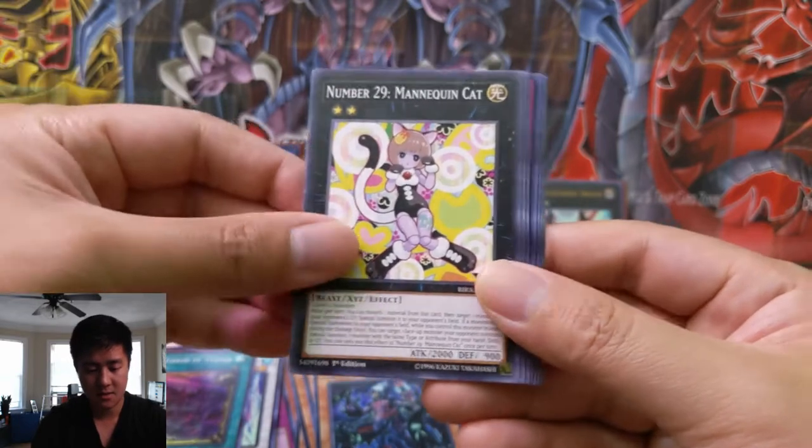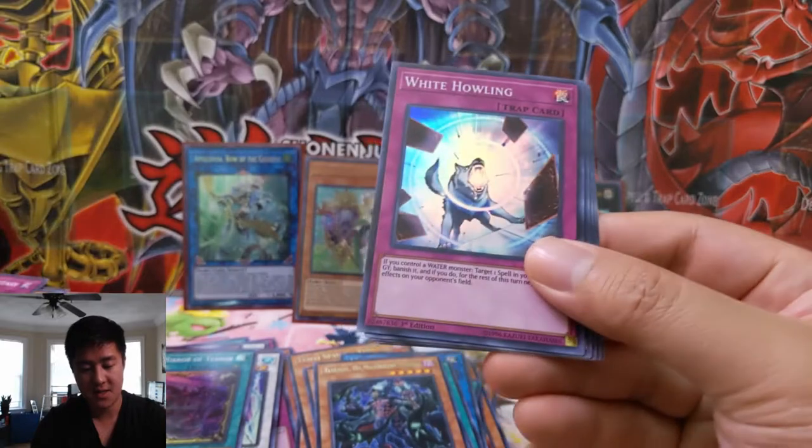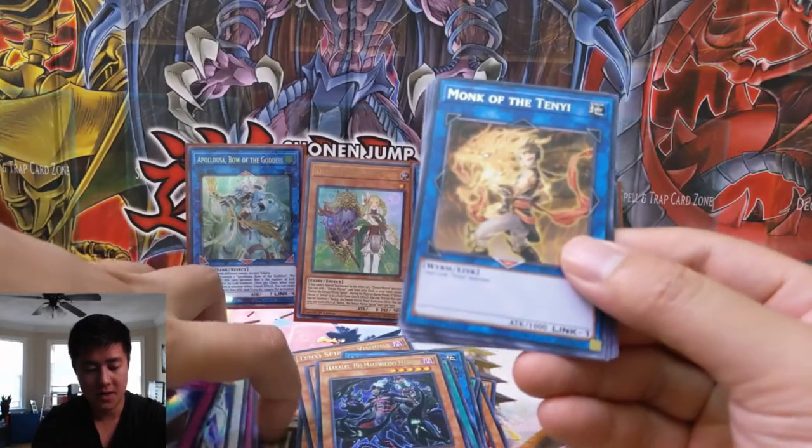Got that Mannequin Cat — kind of cute — Rescue, Interlacer, Dream Mirror Fantasy, and then a White Howling. I think this card's actually pretty good. Monk of the Tenyi.